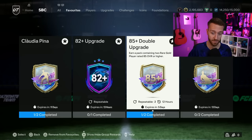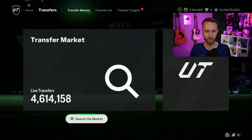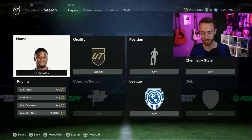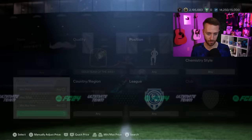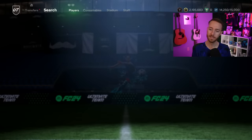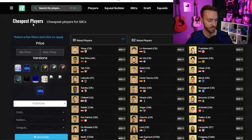Some people are asking if the 83 times 10 SBC is coming back. In my opinion, I don't think it will since we already have the 85 double - that's our multiple-times-per-day repeatable gamble pack. If they dropped an 83 times 10 and the 85 double at the same time, that would literally be better than what we had during Team of the Year. As for informs staying at 18k - I'm not risking it this week unless there's another 83 times 10 type SBC.